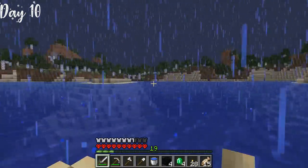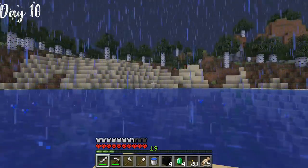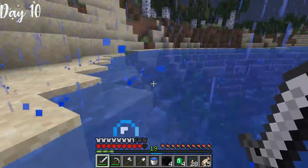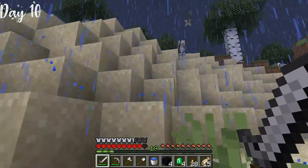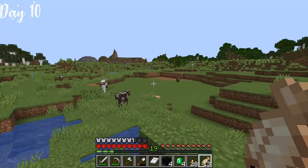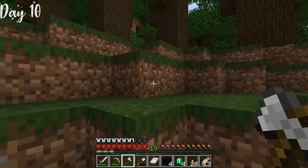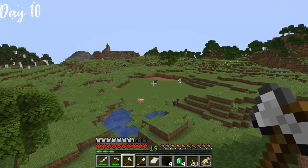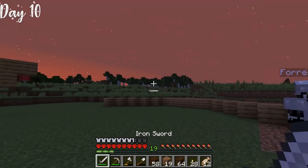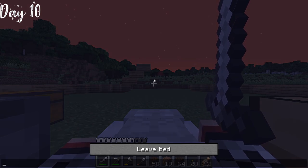After three days of constant thunderstorm through the ocean, we finally found land. As soon as we pulled up to shore, I got greeted by an arrow to the back of my head. We took down the skeleton and claimed the area. After running for a couple of minutes, we found a pretty good location — lots of animals and lots of open space. We set up camp, Forrest dug out the area for the house, I got more wood, and after getting the outline of our base set up, we went to bed, making it to day 11.